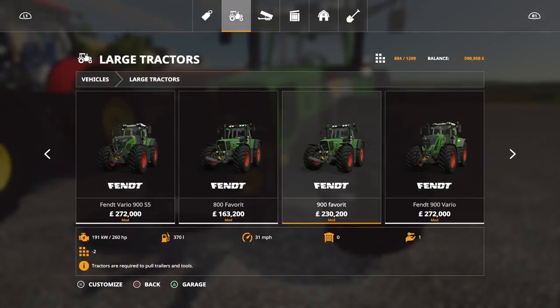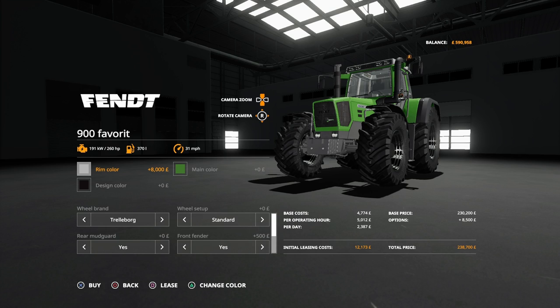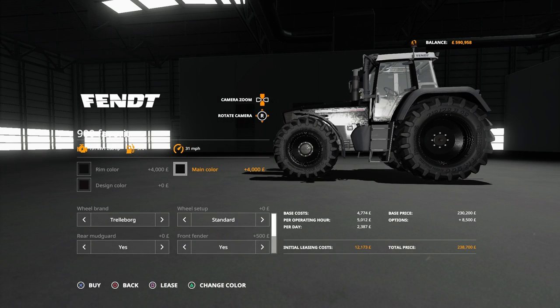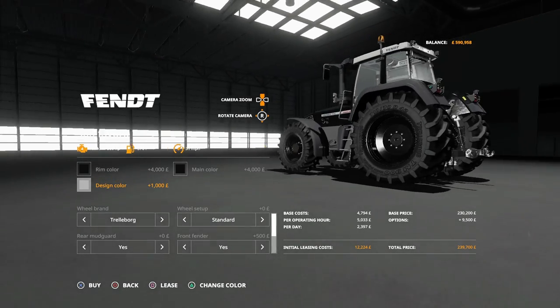In the shop for the Fendt 900 Favorite - rim colors with all different options including chromes, but the chromes are 8,000 pounds, while others are 4,000 pounds. The cost of some of these colors is ridiculous. Main body colors are also extra money at 8,000 pounds each, but there are quite a few different color combinations, including black.